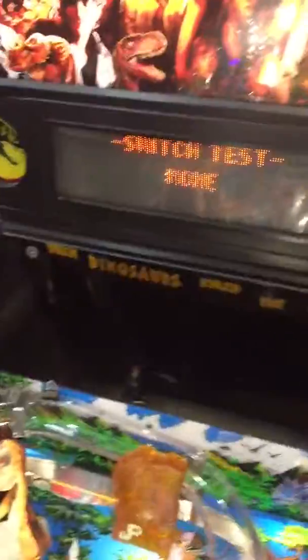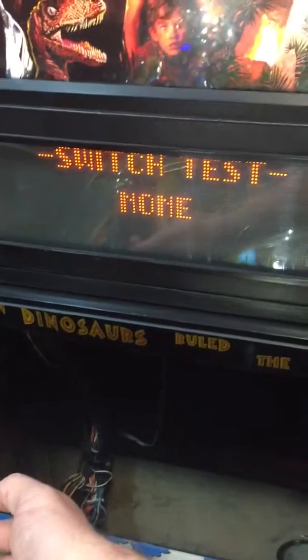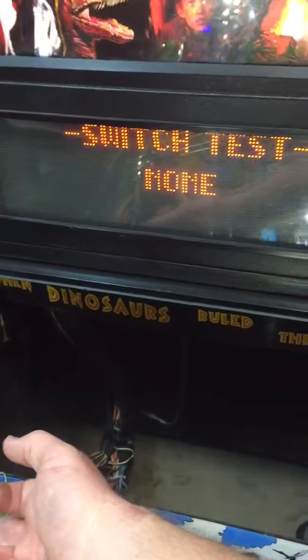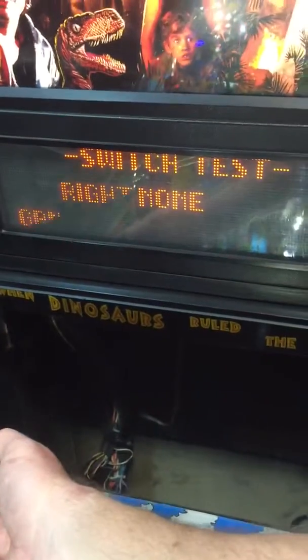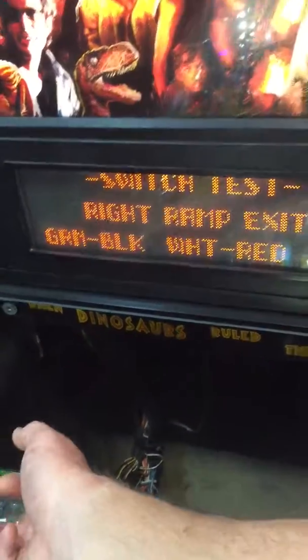Switches typically work okay without the diodes, except there are some exceptions, and this is why you always have to have a diode on it. So let's say I activate it, it always says right ramp exit, right ramp exit — no problem, right? If you're just playing one ball, usually that'll be the case.